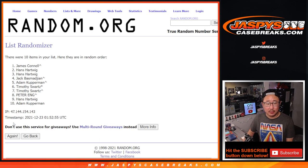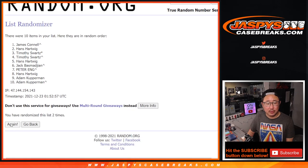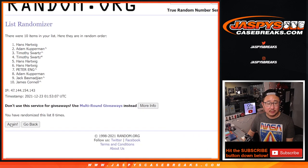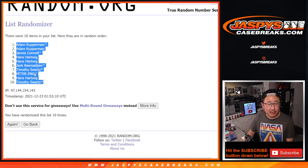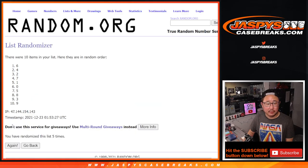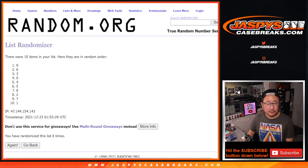Running the randomizer 10 times for names, then 6 and a 4 again, 10 times for the numbers. Got a couple of Adams up there, down to Tim.